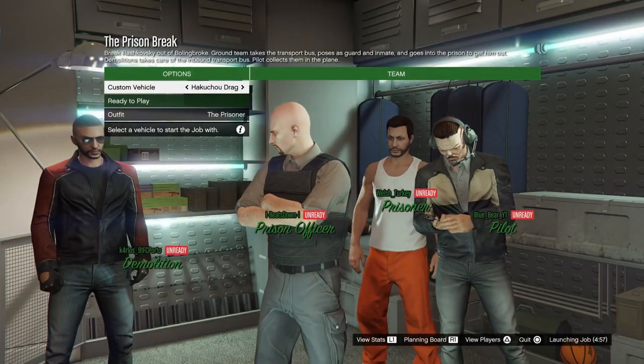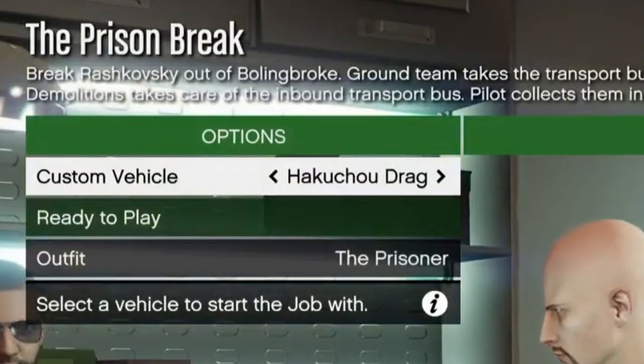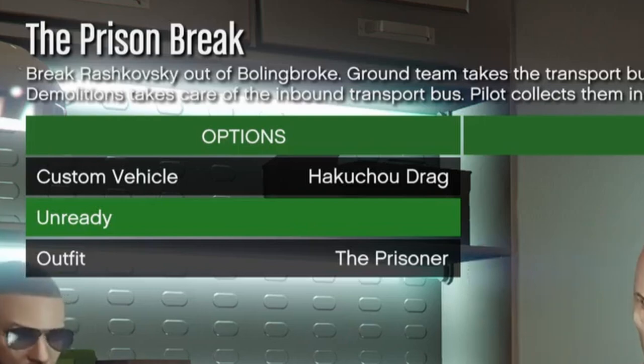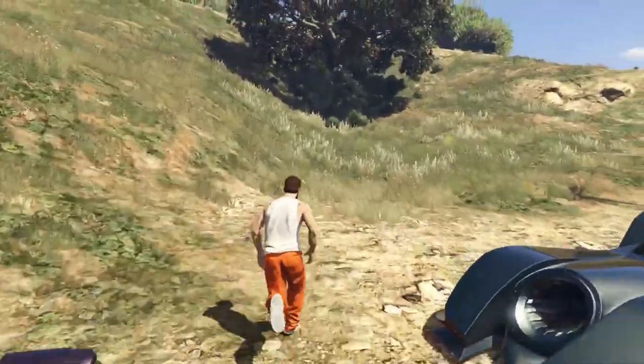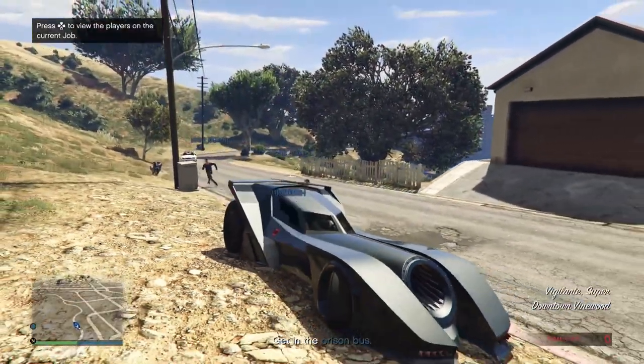For the prisoner role, you should choose a speedy bike that can carry two people. In this playthrough, the Hakuchu Drag was chosen, but something like the Bati, Akuma, or Shinobi are good alternatives. The prisoner hops into the prison guard's Vigilante and makes their way to the bus.